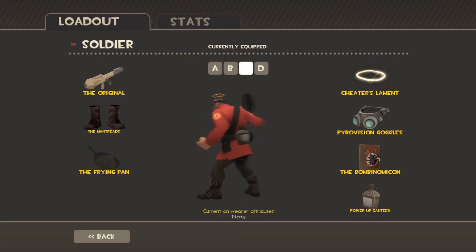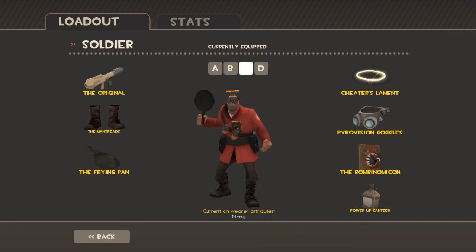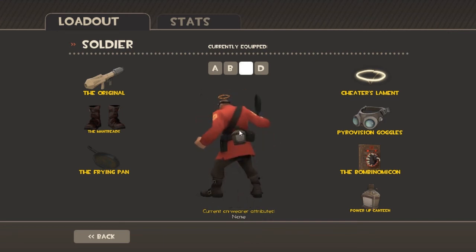Power Up Canteen to finish — MVM only, you can get it. Well, you can craft it, but it's mostly for MVM.